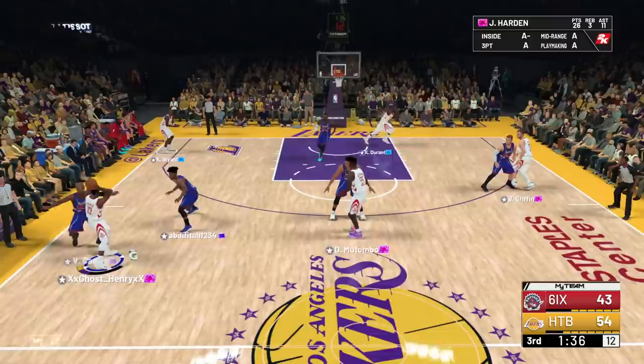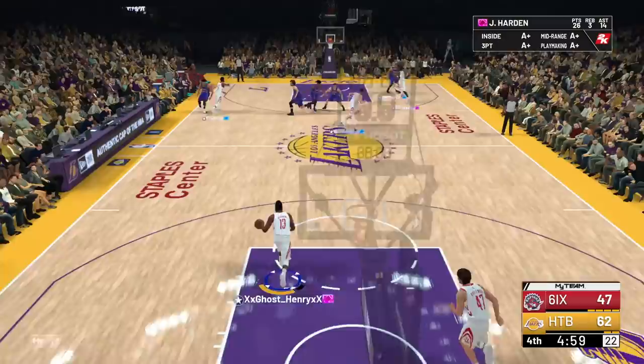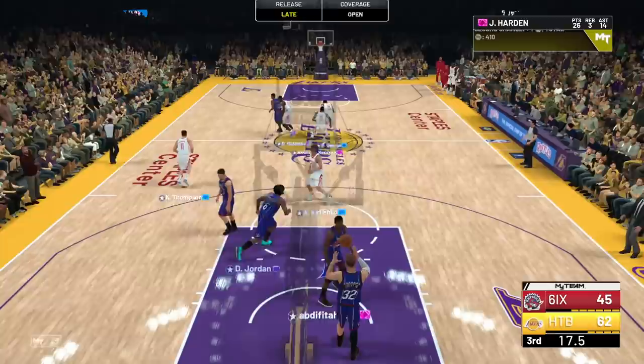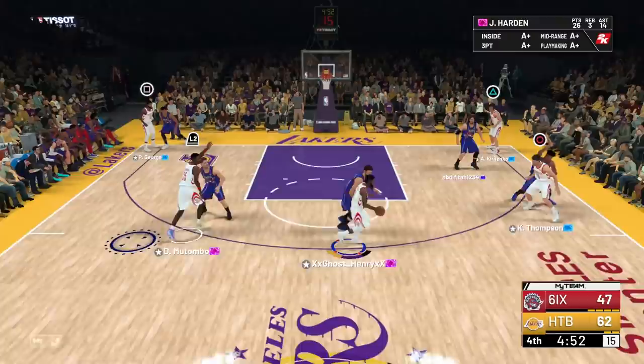He's double teaming — I see Kobe open, give it to me — banger! One more pass, Paul George for three. He didn't close out in time and we're hitting another bucket. Harden has 14 assists! Start of the fourth quarter, 15-point game. The off-ball is real — going back to the pick and roll, nice easy dunk.